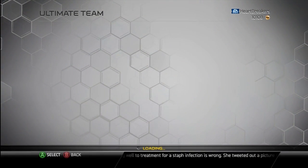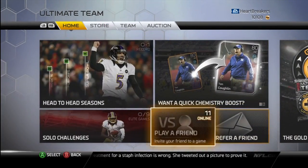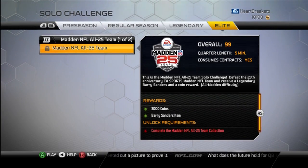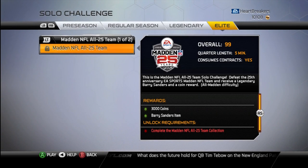Pretty much, if you just go look at the All 25 depth chart, all the starters minus the third wide receiver and third corner, I believe, are all there. Also released one new solo challenge to go along with it. The All 25 Team gives you 3,000 coins and a Barry Sanders card. The collection gives you 6,000 coins.